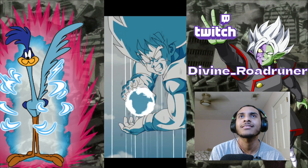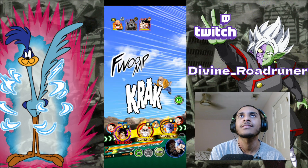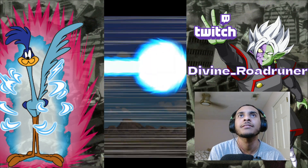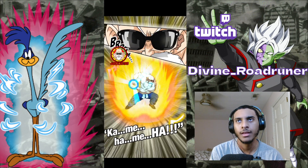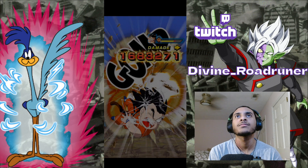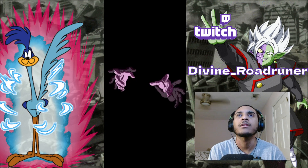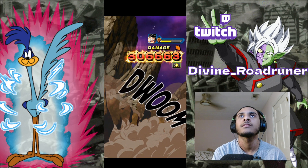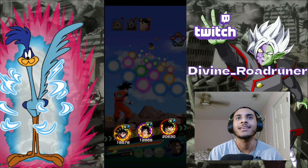Yamcha does have crit chance, but jeez. Can you not get folded in 2 seconds? 4.8. He can do his double defensive buff. And then Roshi's got — oh no, the STR enemy is still here. Roshi would have to — oh no — it auto-targeted him because everyone else was dead.